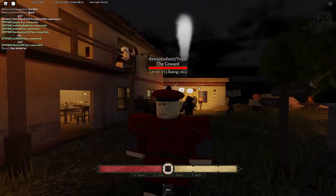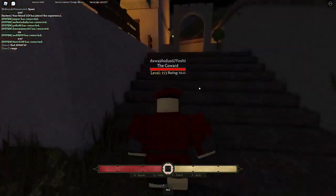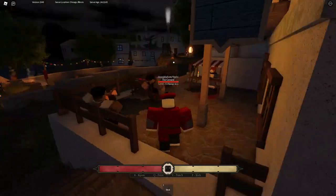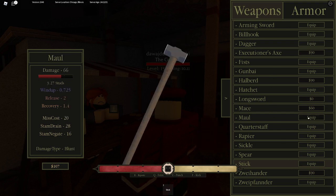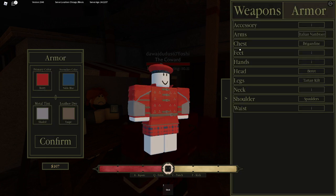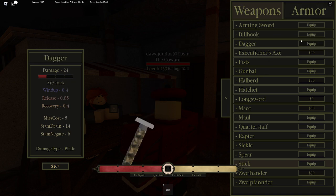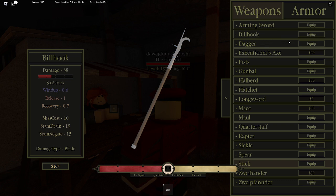Over here from the duals you get a store. You have money and you can buy a lot of weapons. You also have armor, but that does nothing - armor is just cosmetics. This is your reference for weapons.